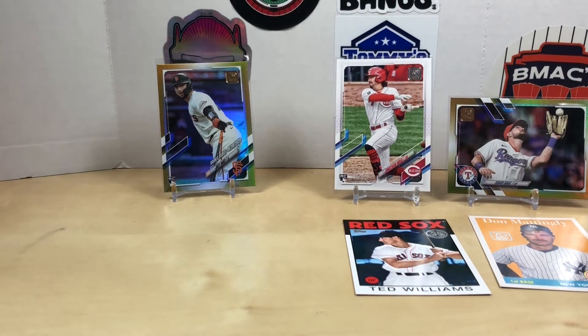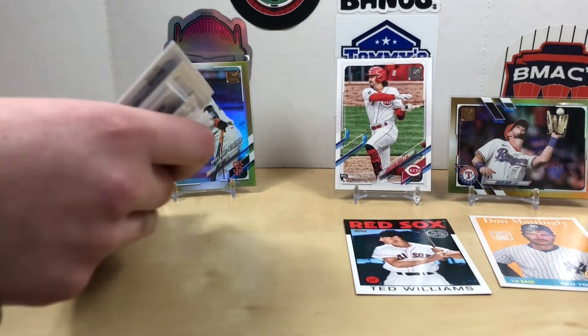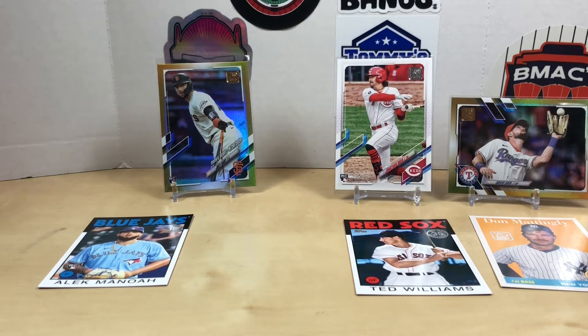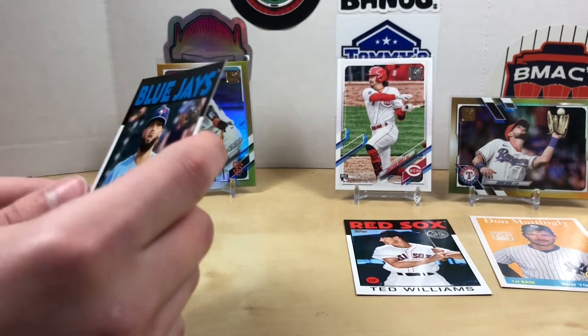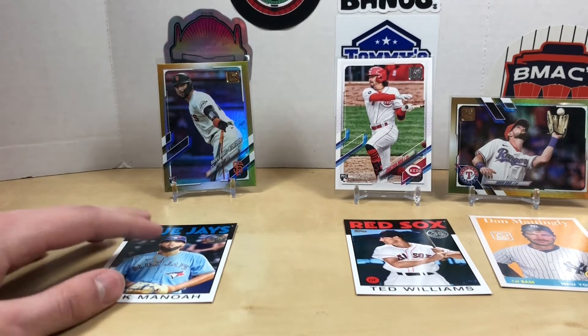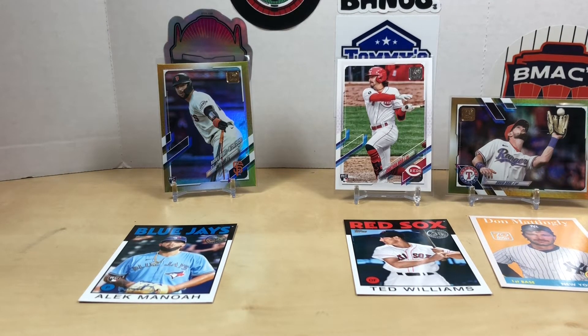Just a couple of inserts, but you got your Alec Manoah rookie. I thought this was going to be something because I saw the red back, but nope — that's just how they looked in 1986. Make sure you drop us a comment and let us know who you think had the better pulls. For next time, probably go back to football — think you had the best look for football. We'll see you next time!